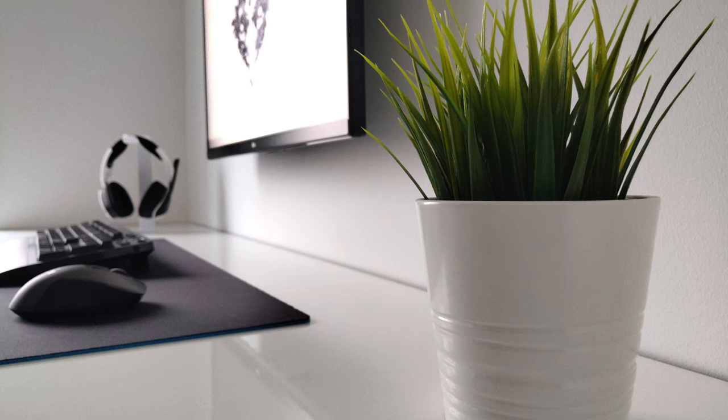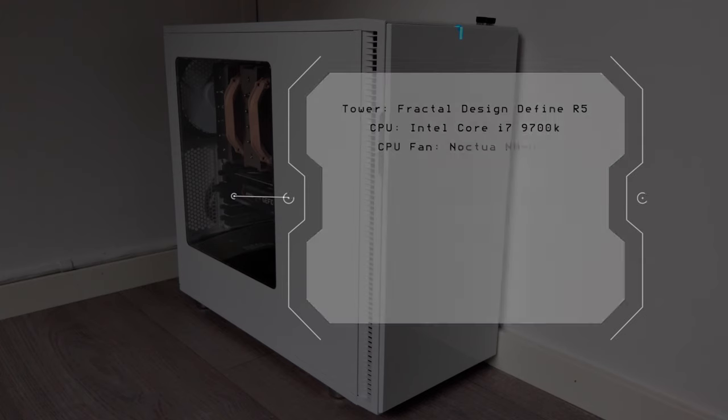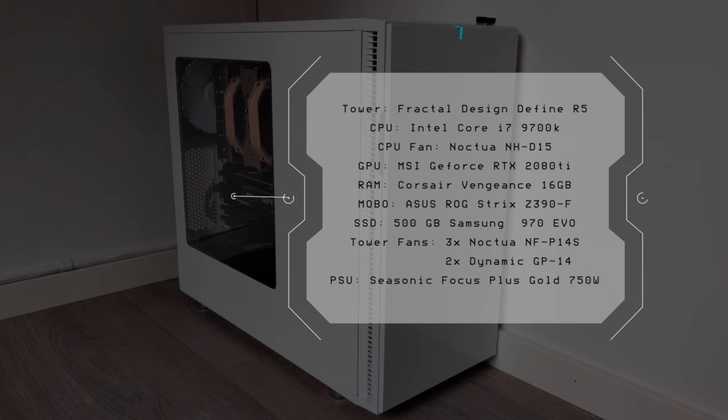Here's a cool close-up shot of the must-have battle station plant — a little pop of green among all the white he has going on. Looks great. Moving down below, let's take a look at his tower, which is the Fractal Design Define R5. CPU is the Intel Core i7-9700K cooled by the Noctua NH-D15.